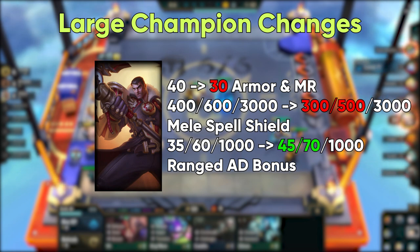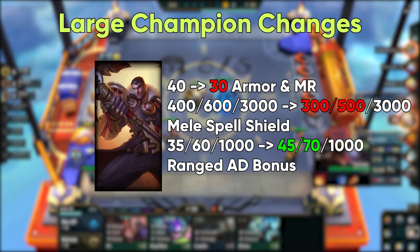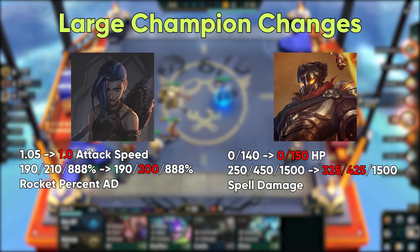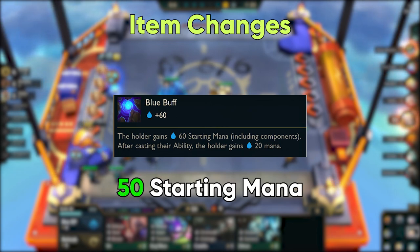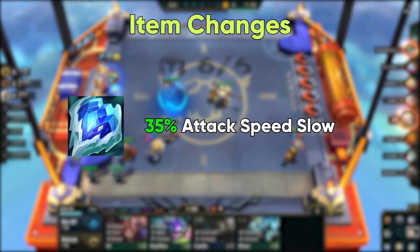Nerfing Jayce's melee form damage while making changes to his ranged AD to incentivize a ranged Jayce build are welcome changes. Jinx and Viktor are receiving small nerfs to bring their damage down slightly and nudge down combat pacing. For items, Blue Buff's starting mana was initially changed to 60 instead of 30, but this has since been dialed back slightly to 50 starting mana. Frozen Heart is also receiving a buff from 25% to 35% attack slow speed and should be good on the front line.